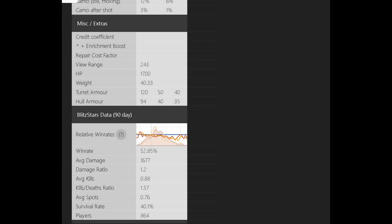I had a look at Blitz Stars to see what the average stats were. Average win rate: 52.8%. Average damage in the game: 1,677 per battle. Damage ratio: 1.2. Average kills: 0.8. Kills-to-death ratio: 1.5. Average spots: 0.76 — because it doesn't have great view range, that's for sure. Survival rate: 40%. Players in the sample: 864 — not a lot. View range is 243. Hit points is only 1,700, or 1,830 if you use a certain provision.